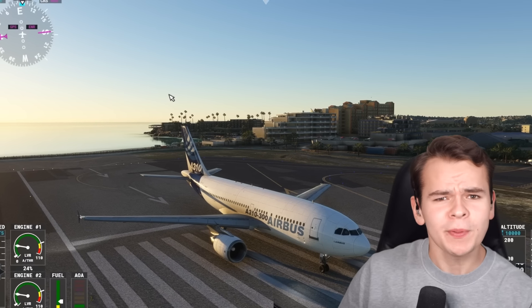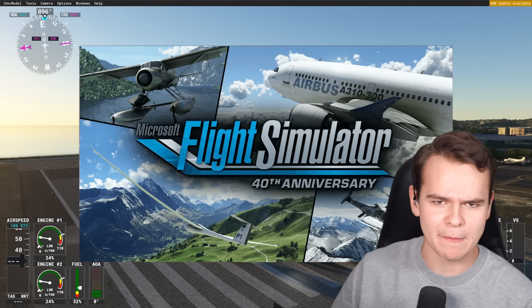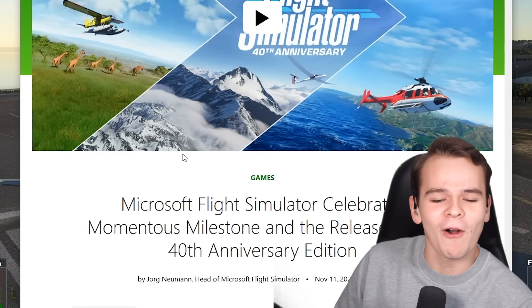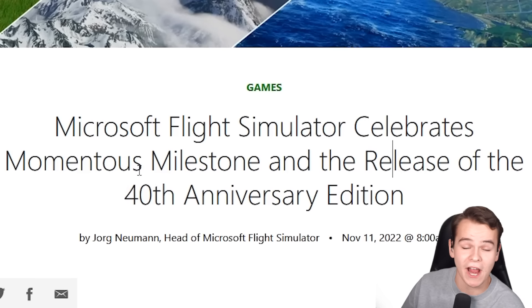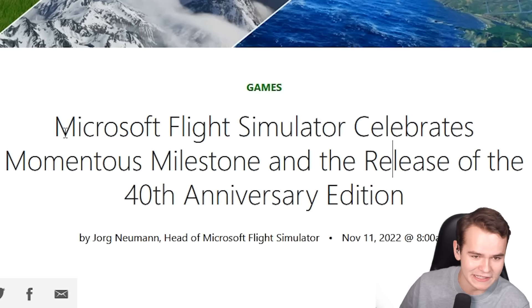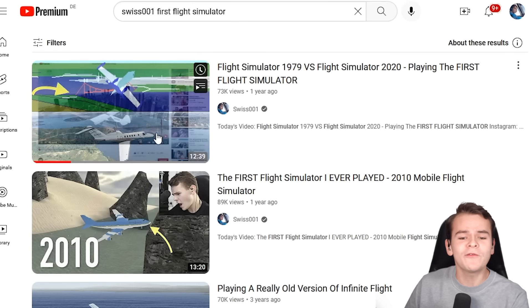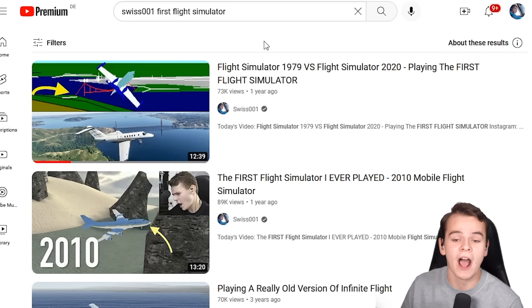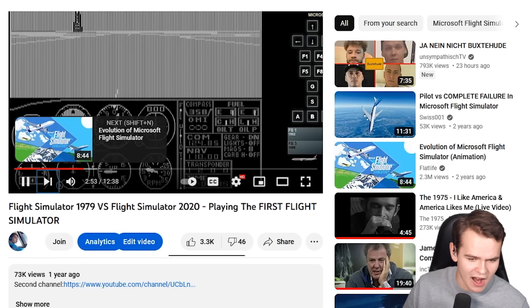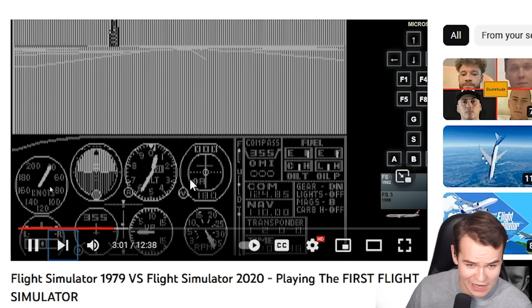Now everybody, I know I'm a little bit late to the party, but at least it's not any party — it's a birthday party. I'm talking about the 40th anniversary of Microsoft Flight Simulator 2020, that Microsoft is very, very much celebrating at the moment. 1982, that was when the first Microsoft Flight Simulator came out. It's quite funny because even we here played it on the channel. It looks absolutely bad, but this just shows how far we've come over the years.